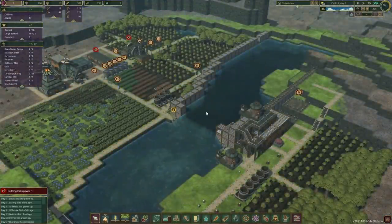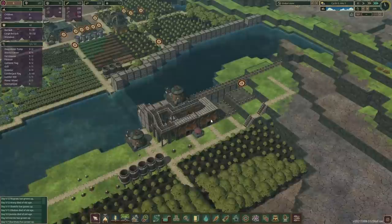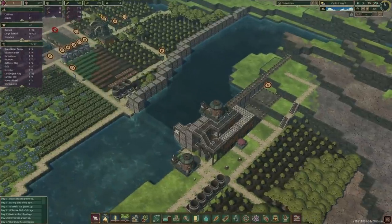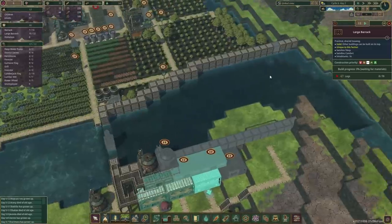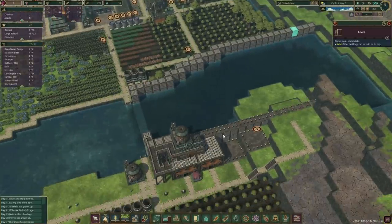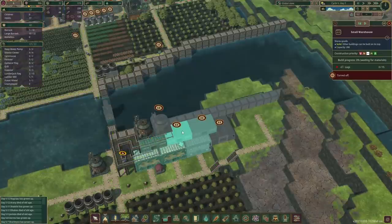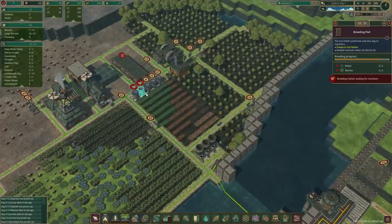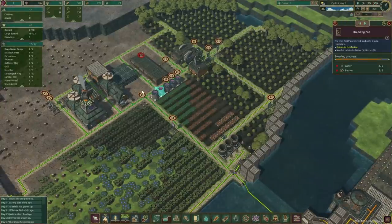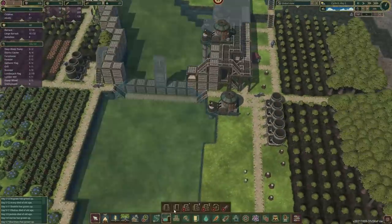Quite busy over here, as you can see. In the last episode, we nearly managed to complete the reservoir. Got a couple of extra buildings in place as well. The water level is still very low — water reserves, I mean. Once this levee is constructed, let's have you as the next priority. And we're gonna need more beavers, so open up them slowly.